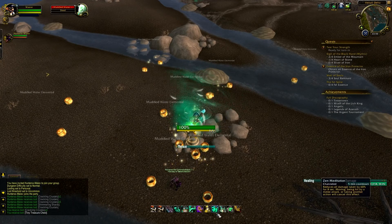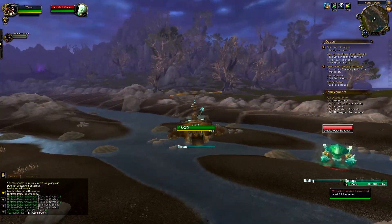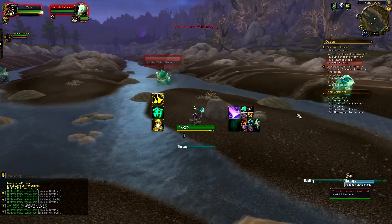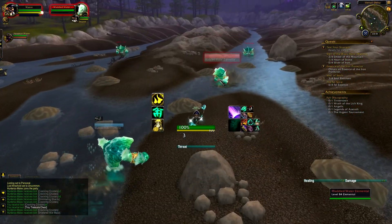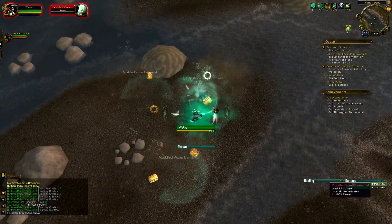So yeah, use the Potion of Treasure Finding to maximize your farm. It's in Twilight Highlands, you're going to be killing Muddied Water Elementals. Happy farming — like, comment, and subscribe. Thanks for watching!